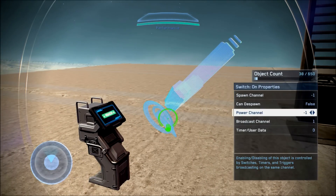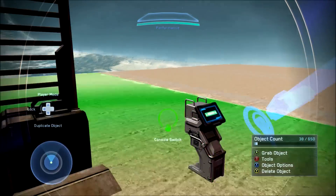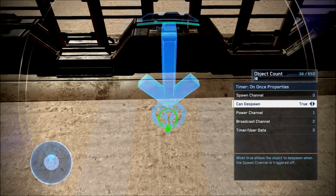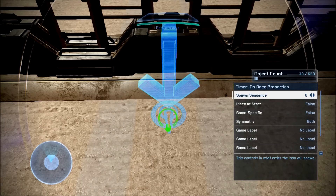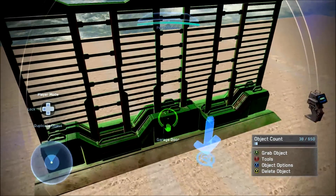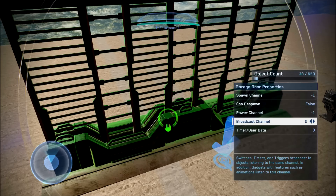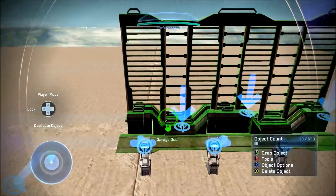The second switch-on should have the same scripting settings as its corresponding console switch — broadcast channel to one, timer data to zero, and everything else left to default. For the timer on once: go to its spawn channel, make sure it's zero, can de-spawn to true, power channel to one, broadcast channel to two, and timer slash user data to zero. Make sure its place at start is set to false. For the garage door: spawn channel to negative one, can de-spawn to false, power channel to negative one, broadcast channel to two, and timer slash user data to zero. That is the first gate — pretty simple.